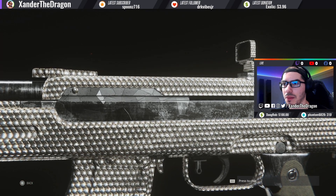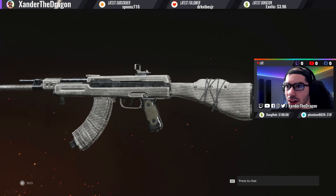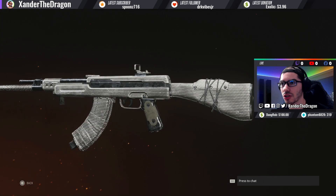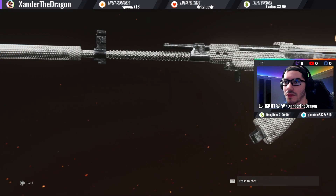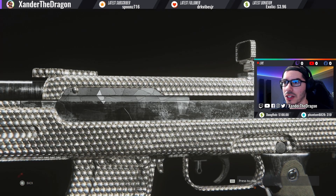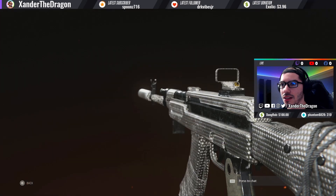I'm experimenting with different builds for every weapon in the game. If you guys are currently playing Vanguard, comment down below and let me know what your favorite weapon is. I think you guys should give the AS-44 a try. Don't forget to like the video if you enjoy this type of content, and if you're new to my channel, subscribe and enable notifications so you can check out more content on weapon class setups and montages.